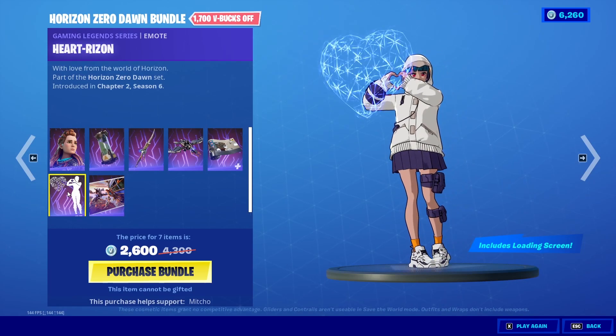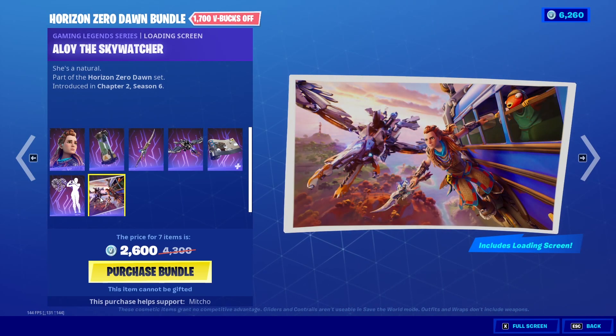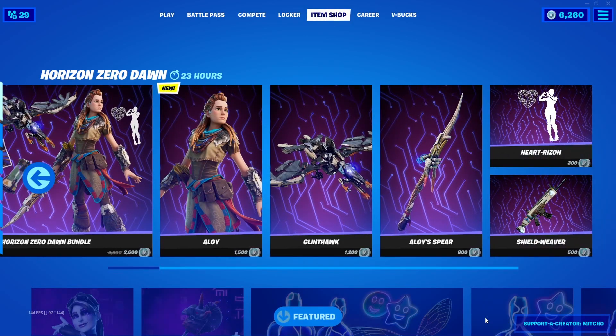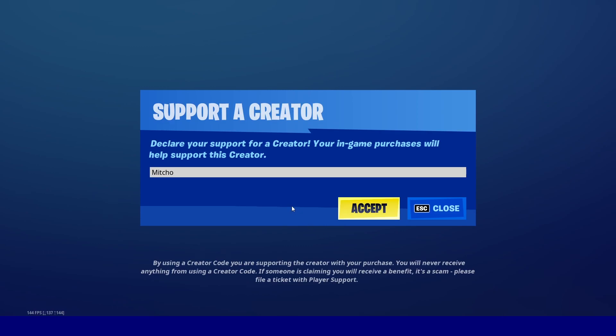The Heart Rising emote, and the Aloy Skywatcher. You can pick the whole bundle up for 2,600 V-Bucks at the moment. Obviously you can buy everything separately as well if you want to. If you want to use my support-a-creator code, it is code MITCHO — make sure you're using someone's code. It doesn't have to be mine, but make sure you're using a code.